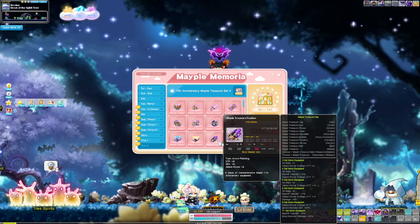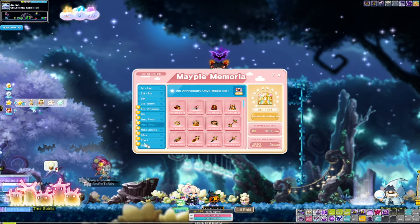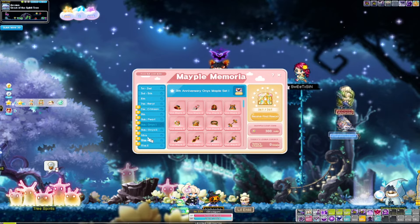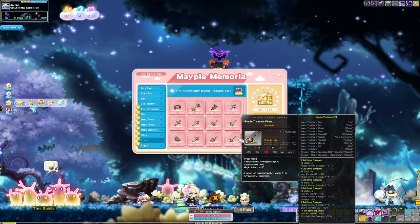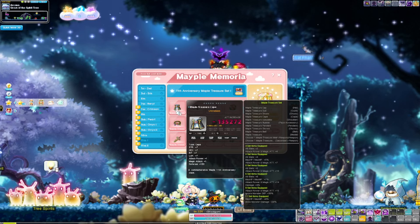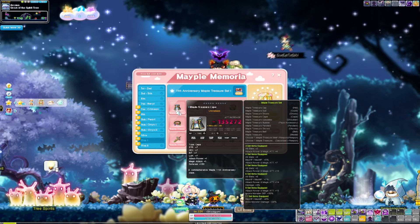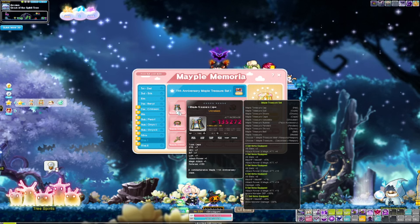From the Maple Onyx set you're going to want to grab the hat, face accessory, ring, pendant, belt, and class-specific secondary. And from the Maple Treasure set you'll want to take the weapon, the neck, shoulder, gloves, shoes, and cape.